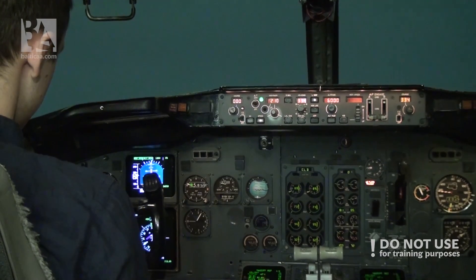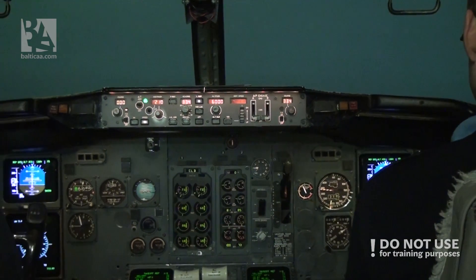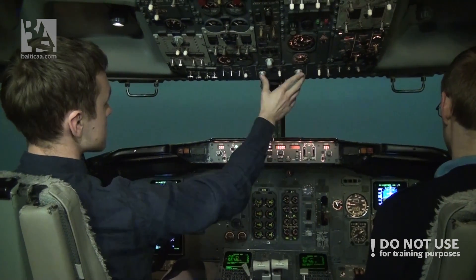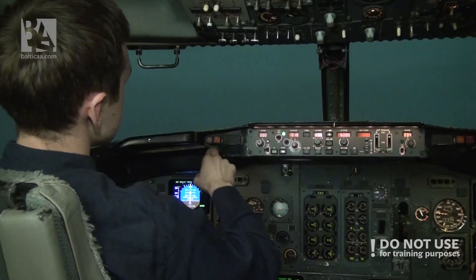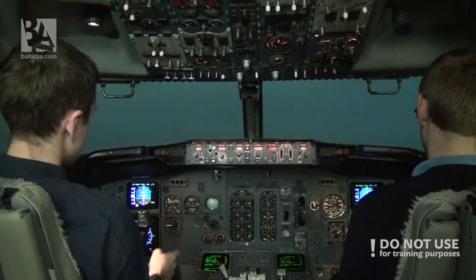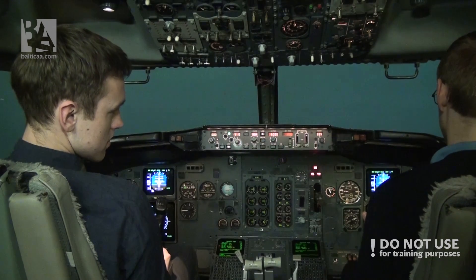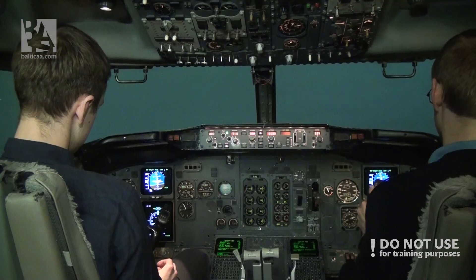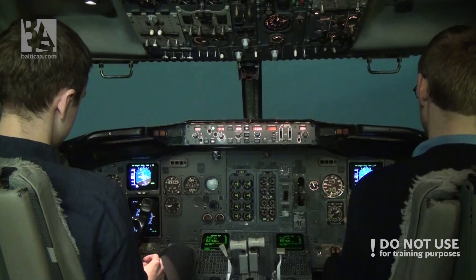At 6,000 feet, okay, good. While the co-pilot is flying, I'll do the after takeoff procedure. Gear is off, engine bleed is off, star switches are off. PAX auto, stage on descent. The level is at 6,000 — keep the flight director. We still have 200 feet to climb. After takeoff checklist?